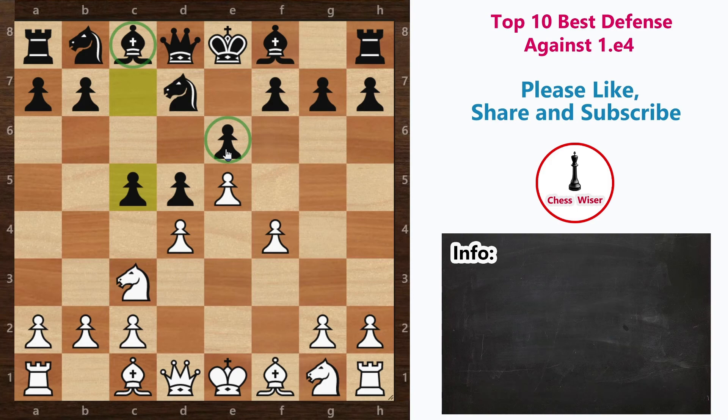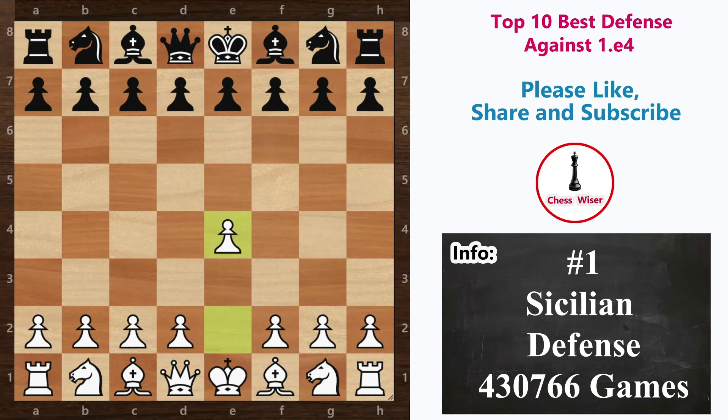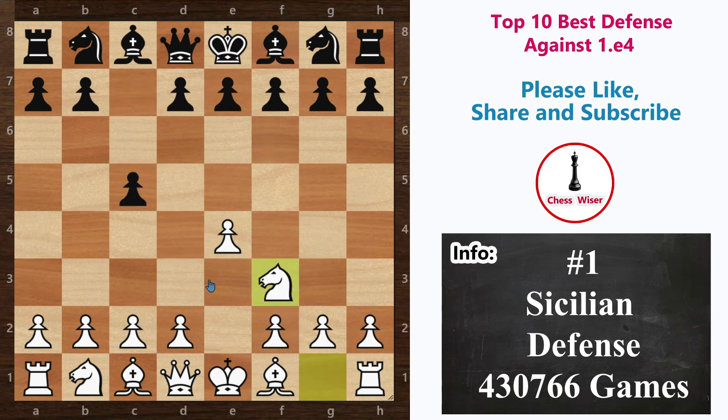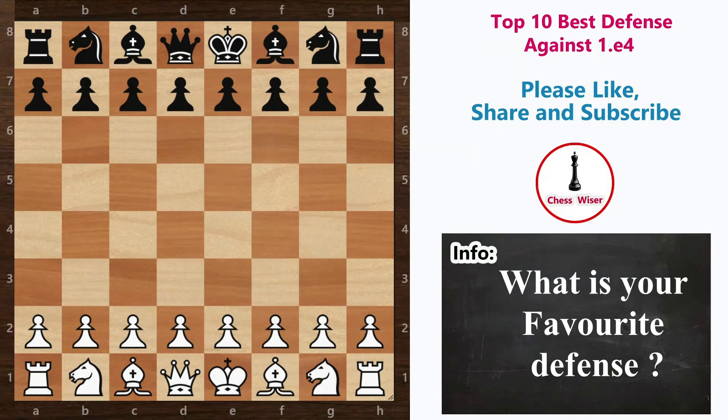Next we have the Sicilian Defense — the most popular and best-scoring response to white's first move, 1.e4. Black plays c5, then white continues with knight to f3, trying to control the center with pieces. Black responds with knight to c6 — this is called the Open Sicilian, and there are many other choices available. This is an aggressive setup that controls the center with a flank pawn instead of a center pawn, while reserving the two center pawns to create a majority later in the game. Almost one in four games played features the Sicilian Defense. With more than 400,000 games in the database, the Sicilian Defense got first place on our list.